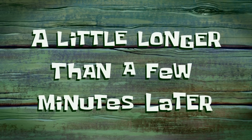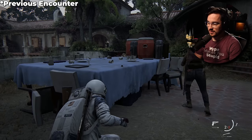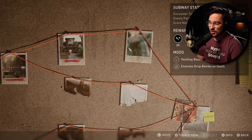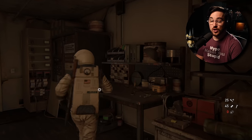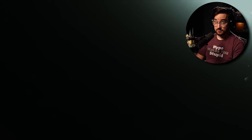A little longer than a few minutes later — I actually survived the last encounter somehow. I did a hunted version and that one was tricky, as was the resort one. I can do a mysterious encounter now where it's all blurred out — you don't actually know what you're getting into. Then we go to the boss encounter. I'm going to share the unknown one with you because I don't know what I'm getting into.